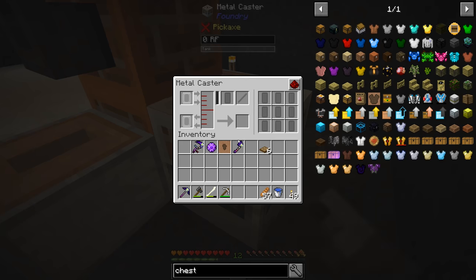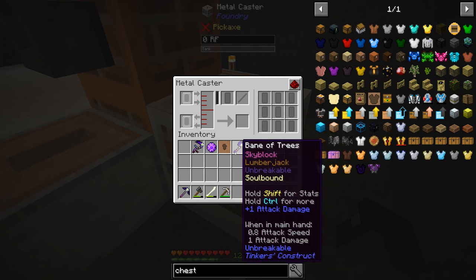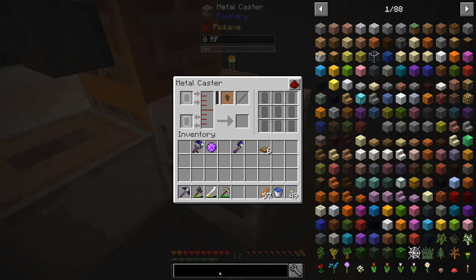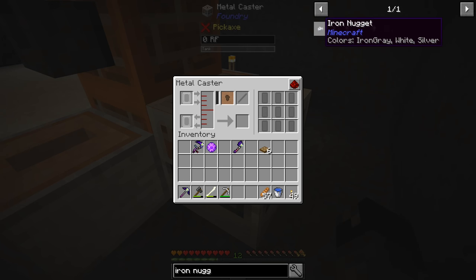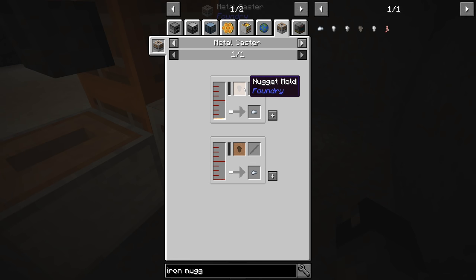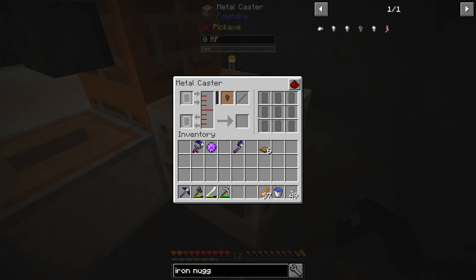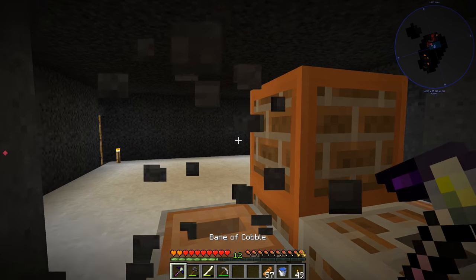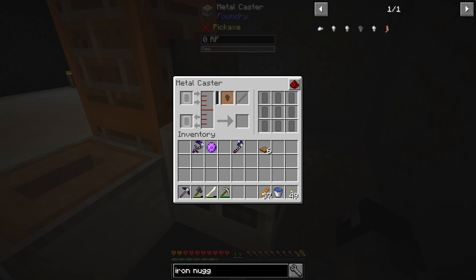So metal caster — we're going to set this back here. I assume this is how this works. If I shift click that in there, the nugget mold goes here. I think that should be fine. Let's take a look at how an iron nugget looks in here in the metal caster — it just shows a nugget mold and nothing in the other slot.